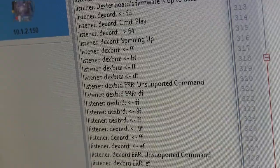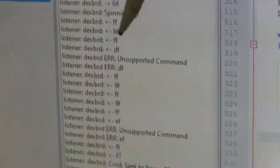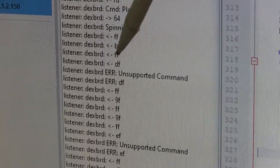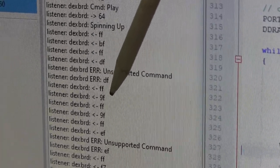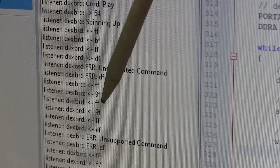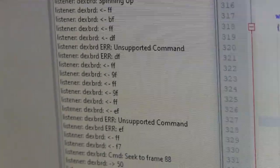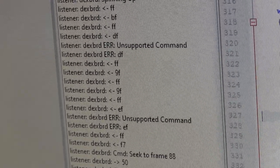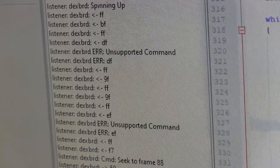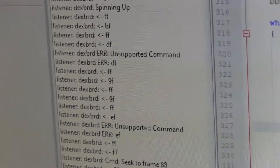But the Dexter log is showing that instead of 3F it's sending BF, instead of 5F it's sending DF. Then 9F is correct, but instead of 1F it's also getting 9F. So it looks like some of the bits are stuck high — at least one bit, the high bit, looks like it's always stuck high. I have no idea how that could have happened, because I for sure tested this before I shipped it out.